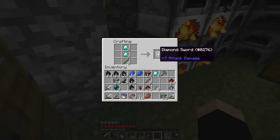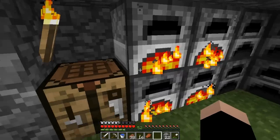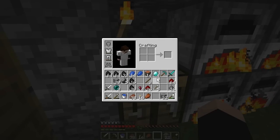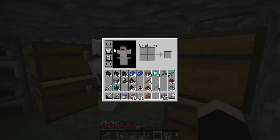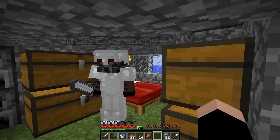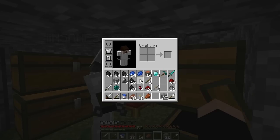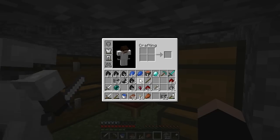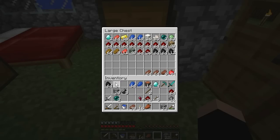We need some obsidian so that we can make an enchanting table. Moss stone is special to us. We have 63 slime balls — we almost have a stack. Yes, oh yeah. My armor's broken. My armor's literally almost gone. Well, we got the iron to replace it. We've had this armor since like episode three or six. I think it was episode six — we've had this for more than 14 episodes. This is kind of crazy. This is completely putting me insane right now.